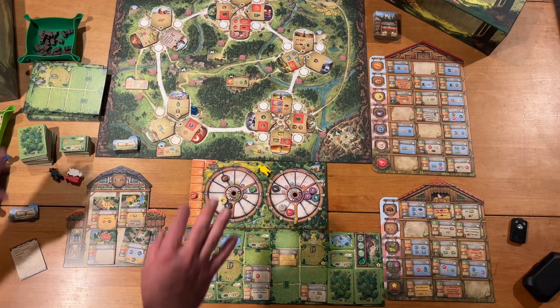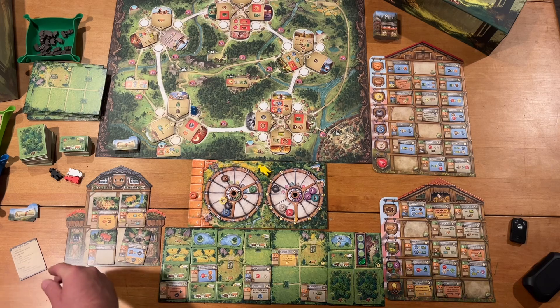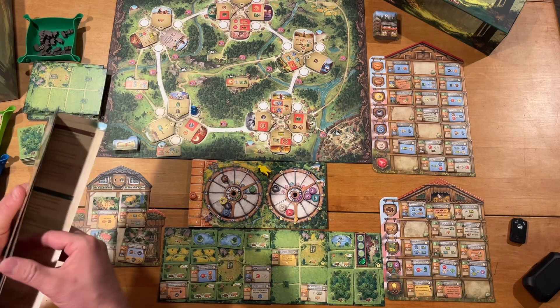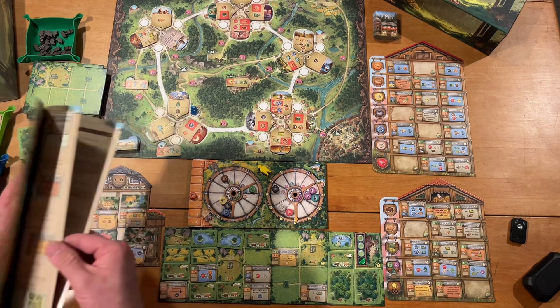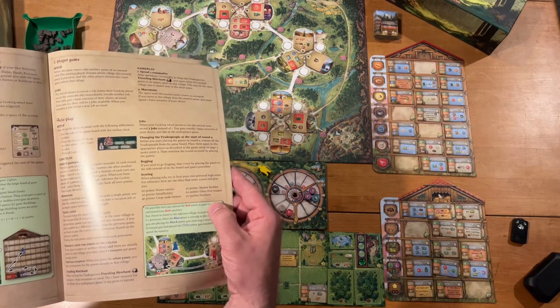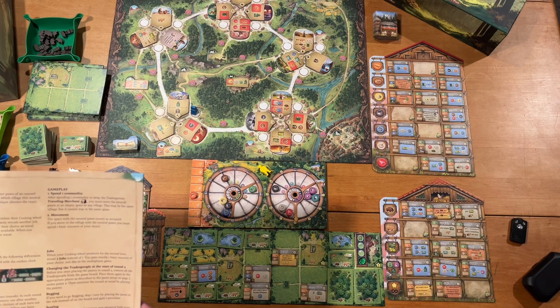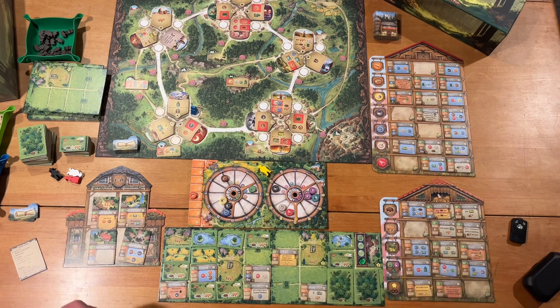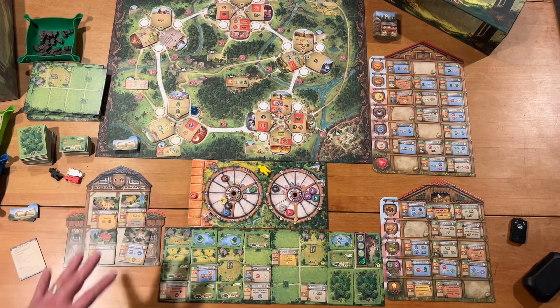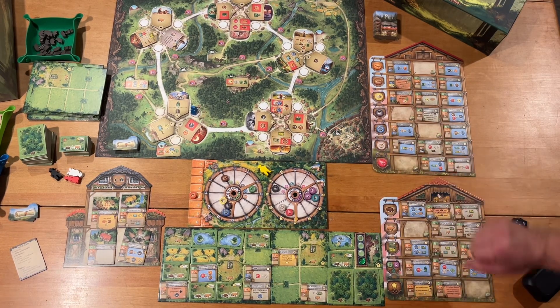So you're going to play five rounds with five actions each and try to get the highest score possible. The score tiers are listed in the back of the rulebook — the highest tier is around 70 or above, and the lowest is around 20. That covers just about everything involved in this game from a solo standpoint. Very simple in some ways, but with lots of cool complexities from the buildings and everything else. Thanks so much for watching — I hope you have a fantastic time. Take it easy, everybody.